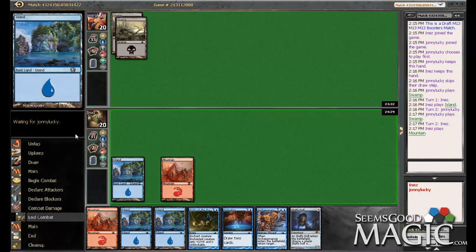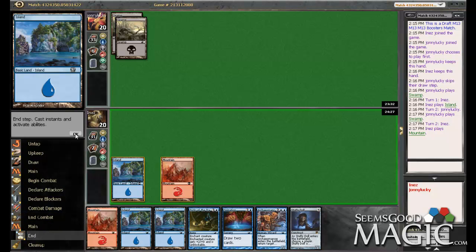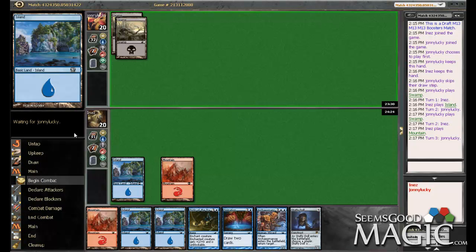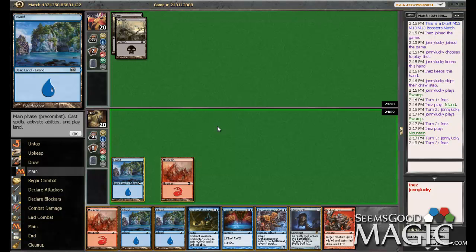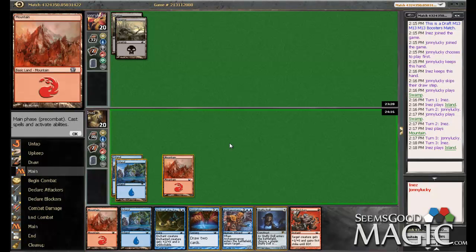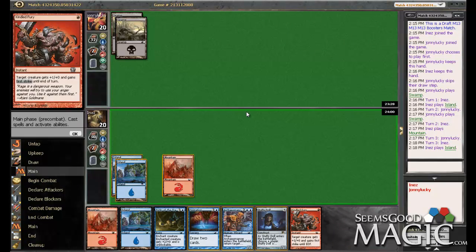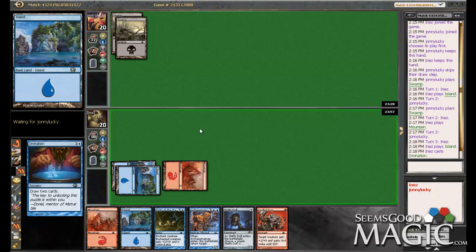Alright, we're here in round two. Looks like he missed his turn three play, which is good for us. So let me think about this — if I play a Divination I'm going to have to discard, but I don't really have much else going on, and I'm going to need to put pressure on him. I can probably discard an island and be fine, or a Kindled Fury. I think I'm still going to Divination.